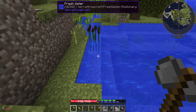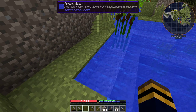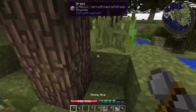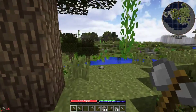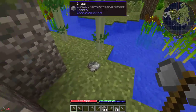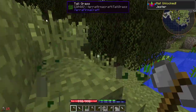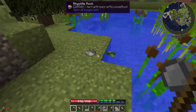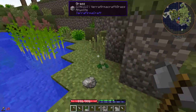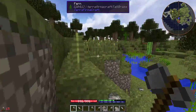You'll see we have a food bar and a thirst bar. The way you replenish your thirst is to find some fresh water and hold down the right mouse button on the side of a block touching the water. We probably don't need to worry about thirst for a little bit. Also, if you find some bamboo, grab it — you can basically use it as a fence to prevent monsters from getting at you.